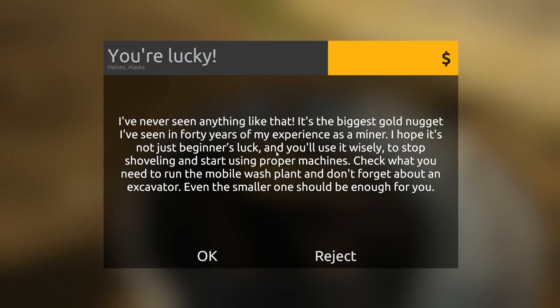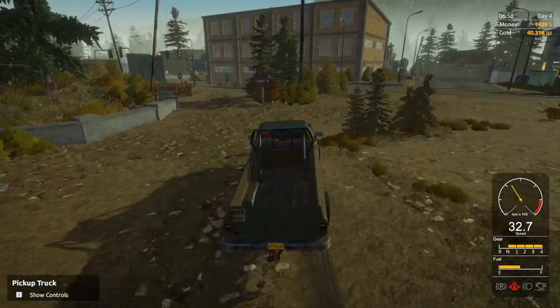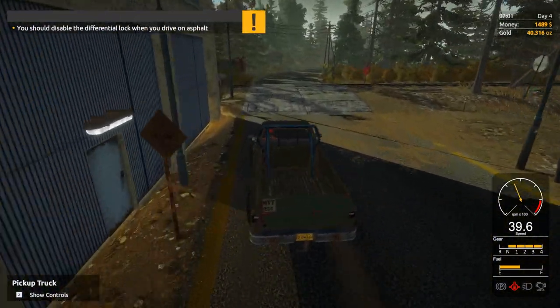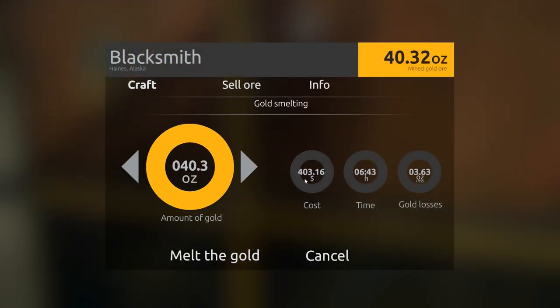There we go! The gold nugget event triggered. 'It's the biggest gold nugget I've seen in 40 years of experience as a miner.' The NPC says: 'I hope it's not just beginner's luck — use it wisely to stop shoveling and start using proper machines.' The excavator is $28,000, and if you had to shovel your way to that — oh, that's rough. 'Check what you need to run a mobile wash plant and don't forget about an excavator — even the smaller one should be okay.' Now we have 40,000 ounces worth of gold.